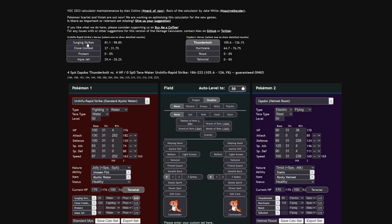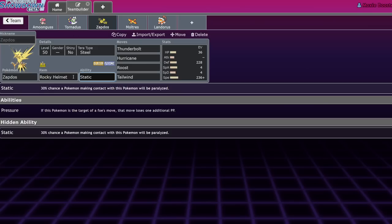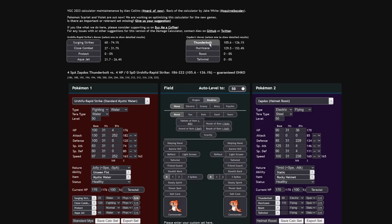You have to invest more directly into the Defense stat rather than the HP stat to live this hit, because of how Urshifu works with multi-hit moves. This guarantees you live Terra Water Surging Strikes, but because you're investing into Defense rather than HP, you're not going to eat special attacks as well. If you don't want to live the Terra Water variant, you can invest directly into HP just to live the hit. Also, because you're Static, each time they hit you it's a 30% chance they'll get paralyzed — after three Surging Strikes, there's a pretty good chance they get paralyzed, at which point you follow up with a Thunderbolt.